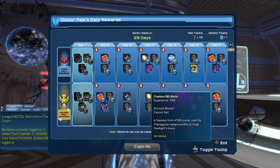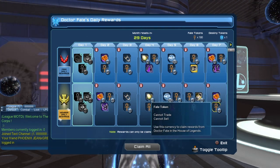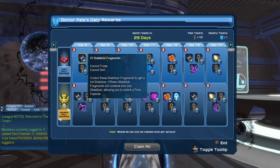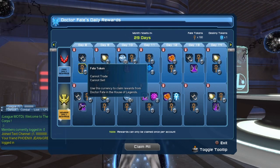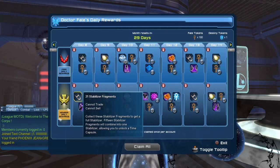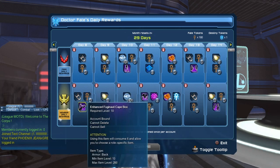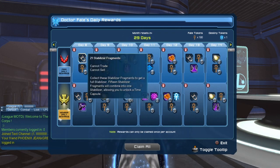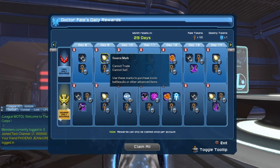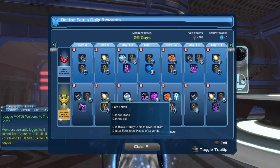Legendary players will get 8 extra flawless end metal and 15 fate tokens. On day 8 we'll get 21 stabilizer fragments, 5 fate tokens, and legendary players get an additional 21 stabilizer fragments, 15 fate tokens, and the Enhanced Fujinaut cape box. On day 9 it's 2 source marks, 5 fate tokens, and an additional 8 source marks and 15 fate tokens for legendary.